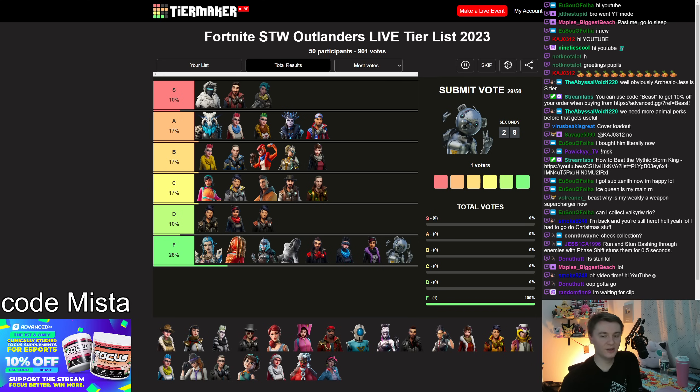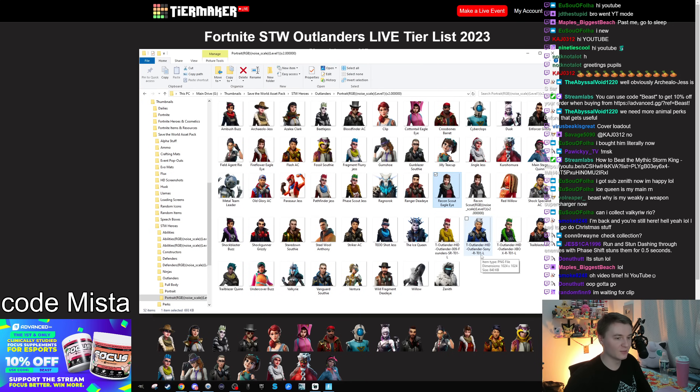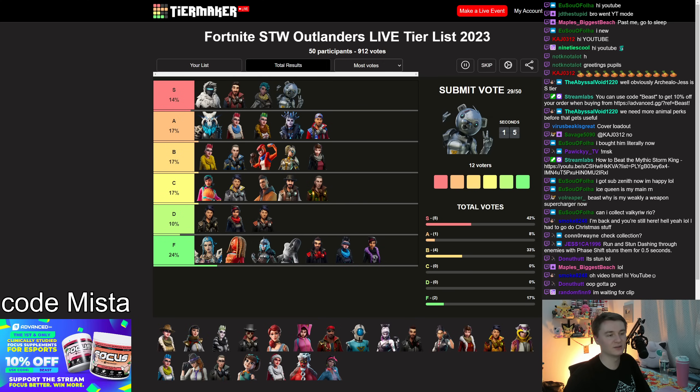Metal Team Leader is basically the same hero as Jingle Jess and Enforcer Grizzly — they're all Teddy uptime extenders. Metal Team Leader was a paid hero and technically does slightly more ability damage, which was probably a bug from the character model. I don't think she's S tier — maybe A tier — but I don't love Teddy that much, so I'm a little biased.